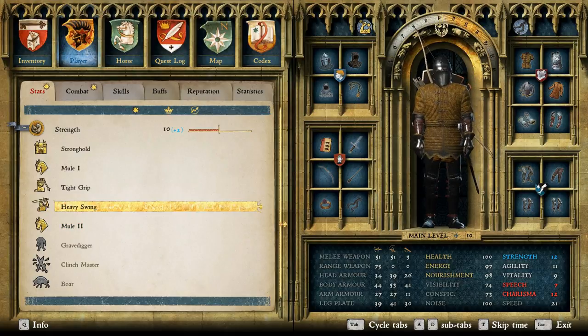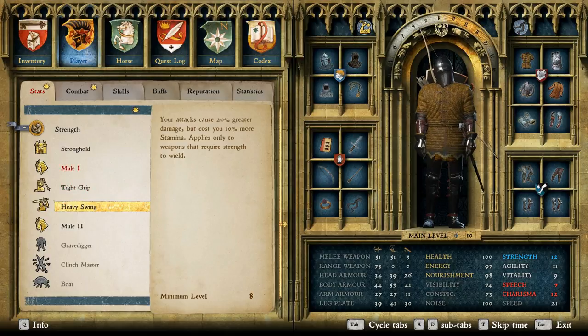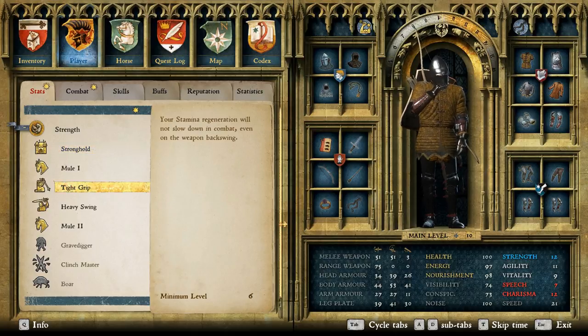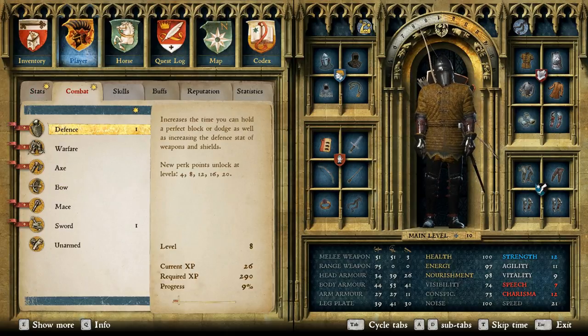Some of the skills you want to get — I recommend focusing on the ones that use extra damage but cost you a little bit of stamina. I highly recommend focusing on skills that take away stamina from the enemy and cost you less stamina. This one here, Tight Grip, is probably one of the best perks you can get because you regenerate stamina even if you're blocking, or no matter what you're doing in combat.